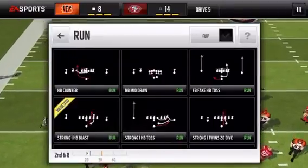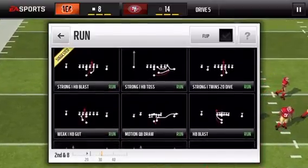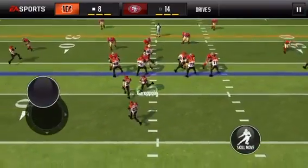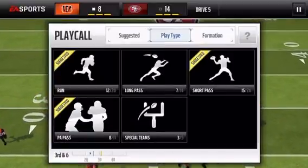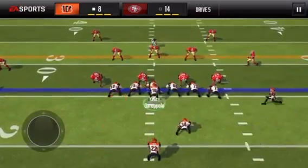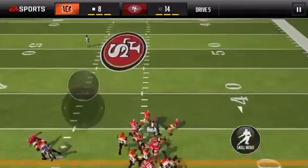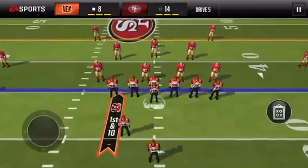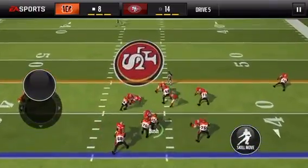If they have a good defense that's countering that, then you want to do the HP blast and go straight. I'm just going to get a first down and then — okay, that's not really a first down play, I clicked the wrong play. It's more of a get-a-touchdown play.